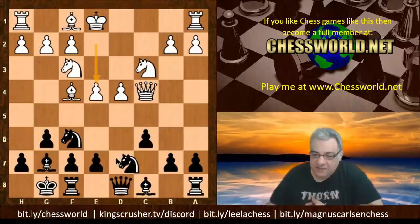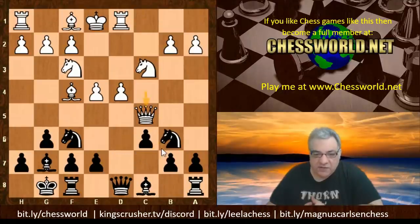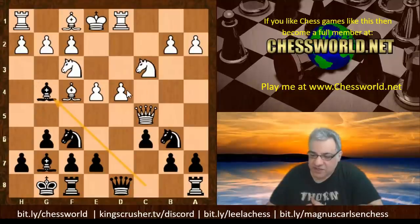After e4, Nbd7, Rd1, and now a tempo gain — Nb6 — the Queen goes to c5 and it looks as though there's quite a bind on the black position. This Queen perched there looking at e7, looking on this diagonal where the Bishop isn't. We see Bg4, a bit of pressure perhaps on d4. Then Bg5 — it looks as though a bind is being set up, but maybe this is a mistake; Be2 might have been safer.